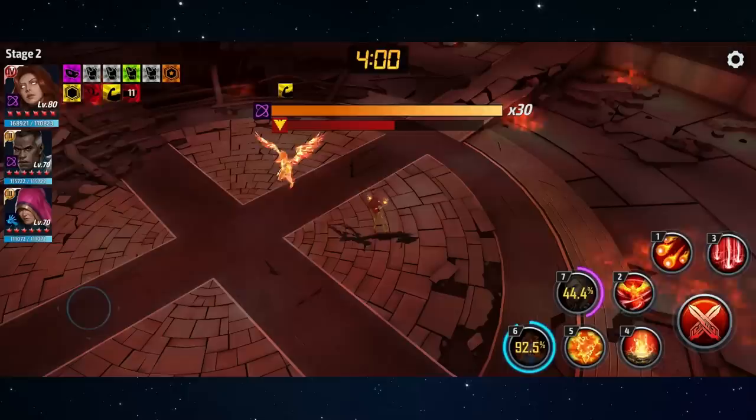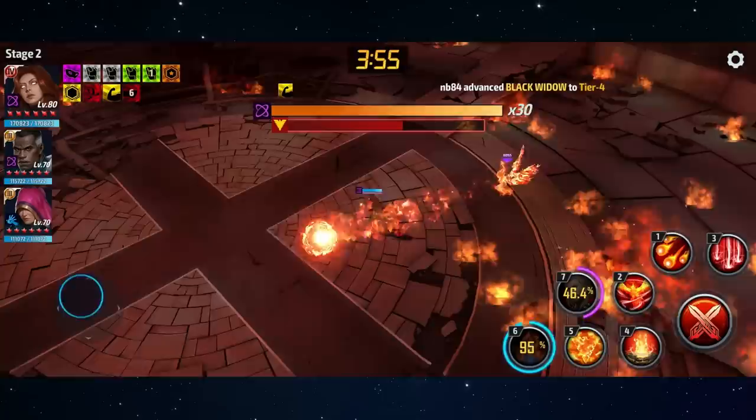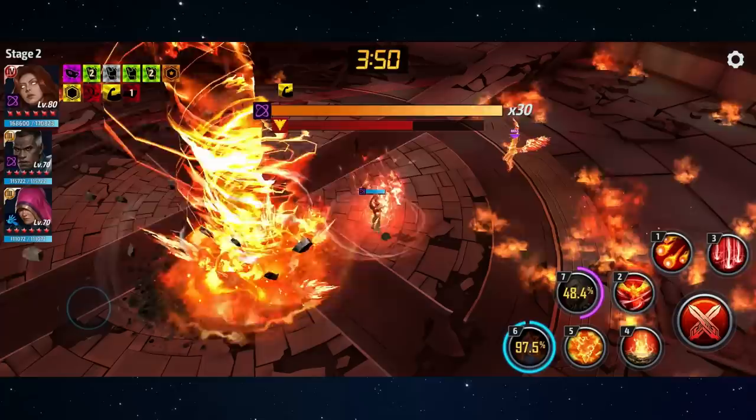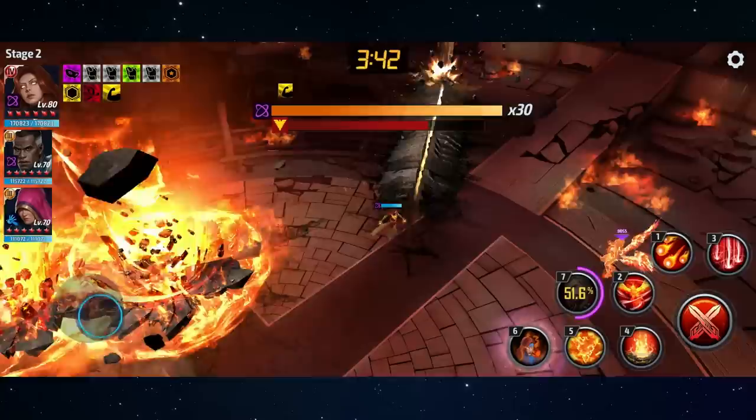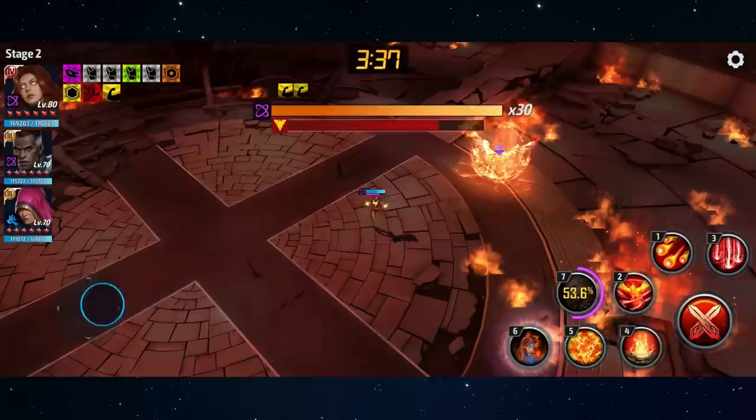For the second phase, the arena is going to be all red and she's going to add some moves to attacks you already know. The dash is going to have a cone attack, the fireballs are going to be larger, and the clones she summons are going to be preceded by a big flame pillar. Then instead of summoning one set, she's going to summon two sets of four clones — eight clones total that follow you around.